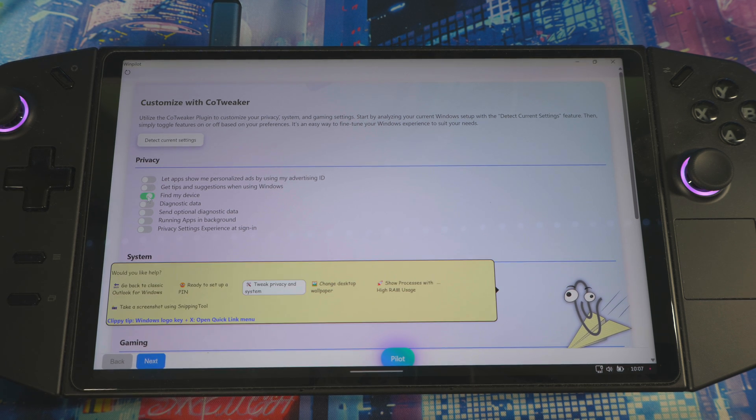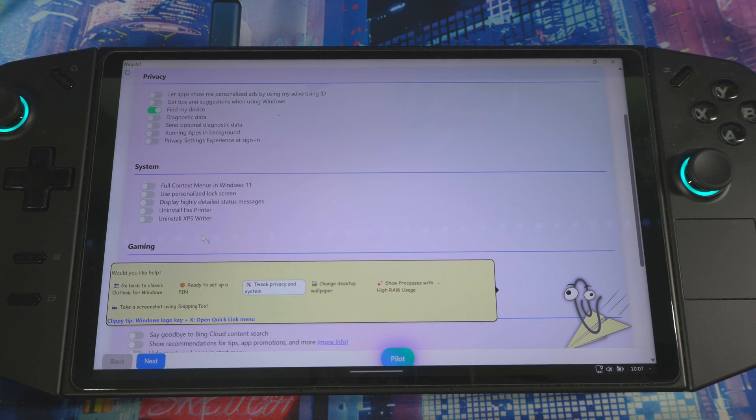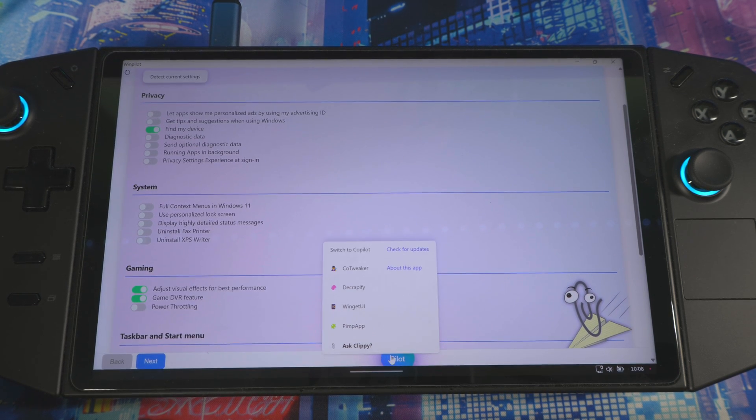Find My Device — I recommend you leave that on as well, so if you lose a device you can track it and see where it is. You can go through these individually and see which ones you want to have on and which ones you don't. If you go back to Pilot or hit Next, here's where you de-bloat.